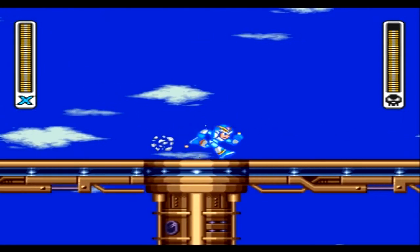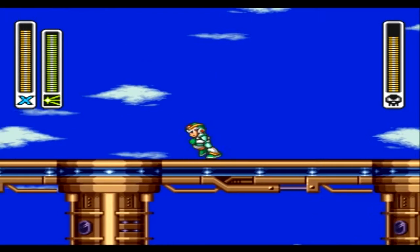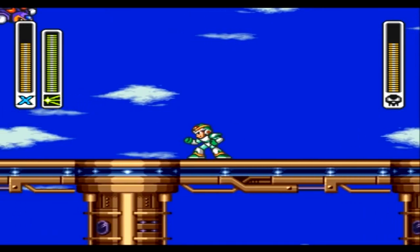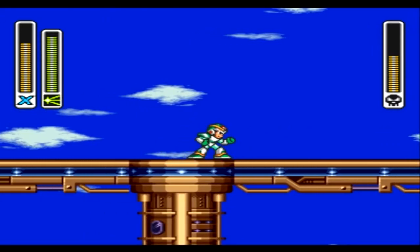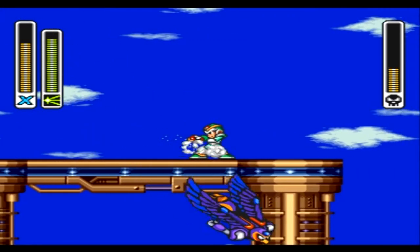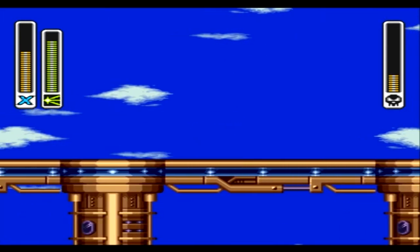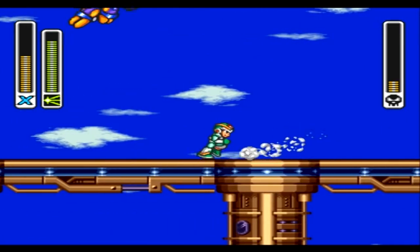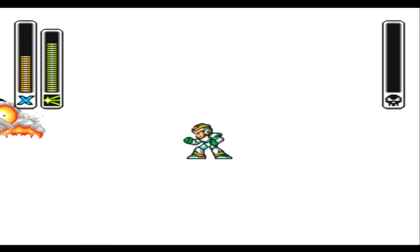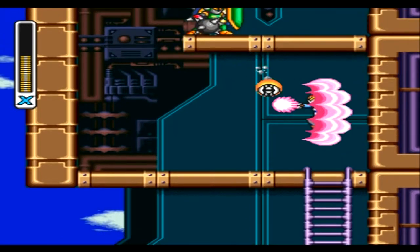Stop diving, please. He got me with the projectiles anyway. Let's kill him with his weakness — the Chameleon Sting. He was stunned out there, that was weird. Just dive, please. He'll dive again — oh well, he'll die anyway. Stop diving! This Storm Eagle was annoying this time. The Storm Eagle isn't normally so hard and annoying. Oh well, let's move on.